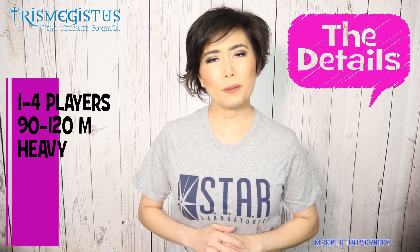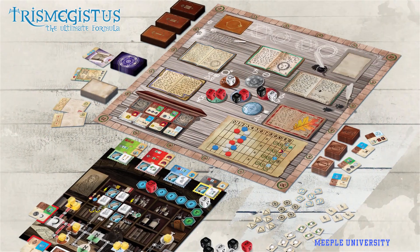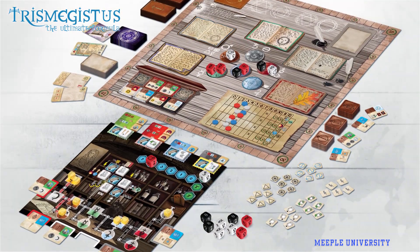Inspired by the greatest alchemist, Hermes Trismegestus, you follow his path in becoming an adept of the mysterious art of alchemy. The game plays one to four players, with mechanics such as dice drafting, action points allowance, order fulfillment, and set collection. The game is of heavy complexity.